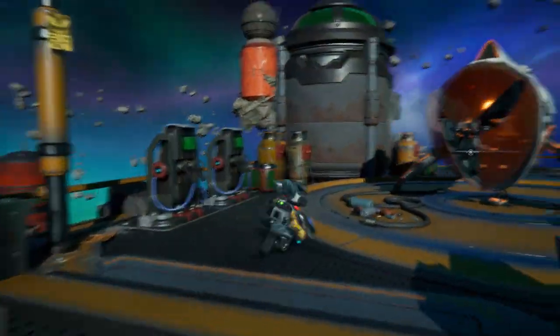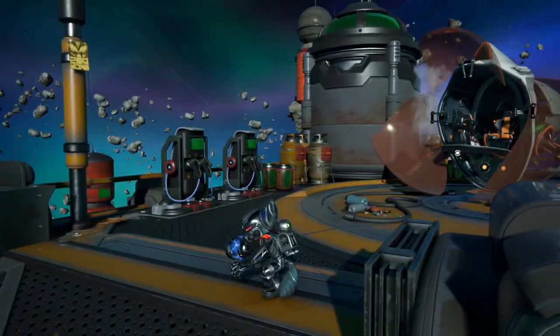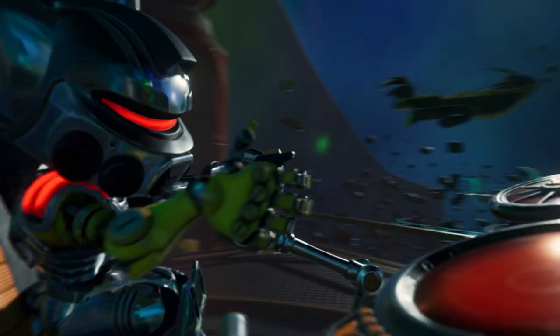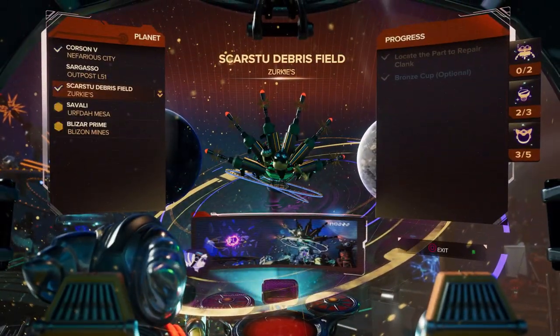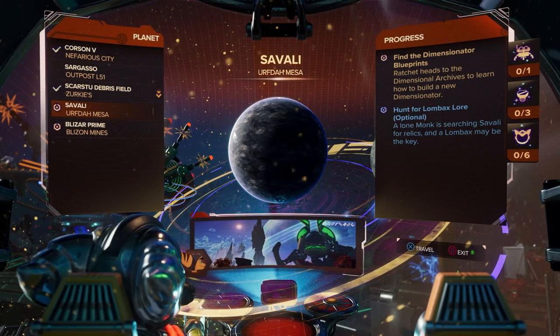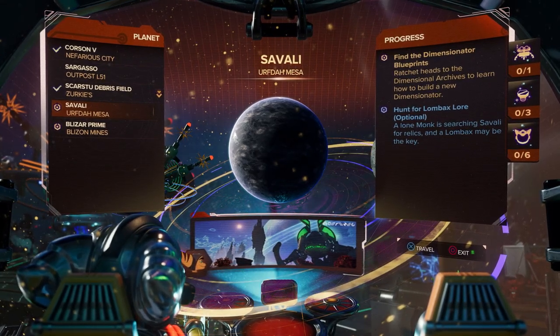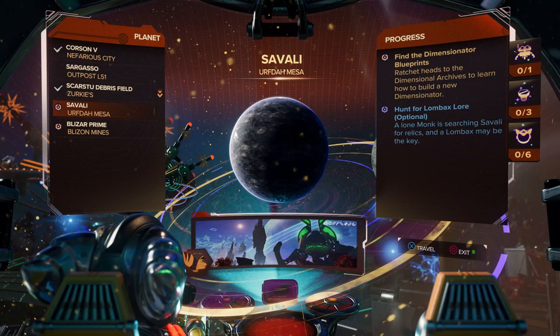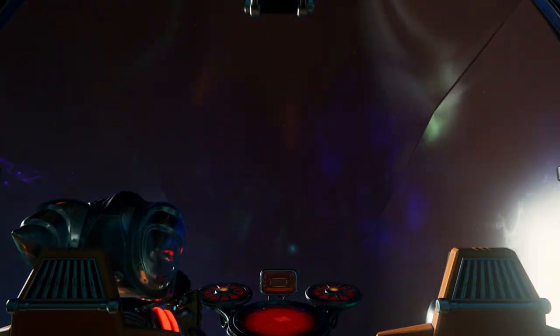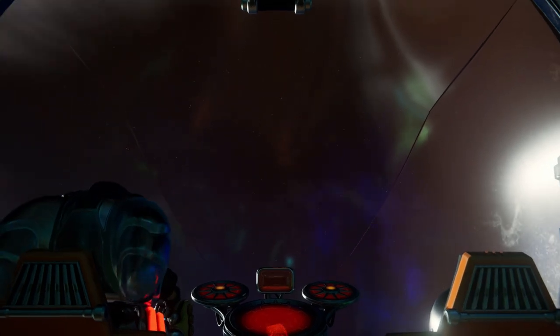Hello Zebra Herd, welcome back to Ratchet & Clank: Rift Apart. Today we are heading back into the ship. Last episode we did all the bronze arena challenges at the Scarstu Debris Field. Now we're going to Savali as Ratchet, where we have to find the dimensionator blueprints and hunt for lombax lore, which is optional — but you know what, I love optional stuff.